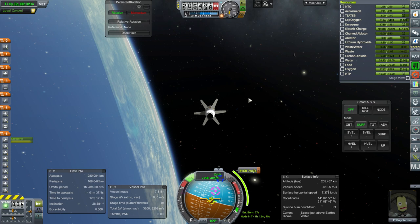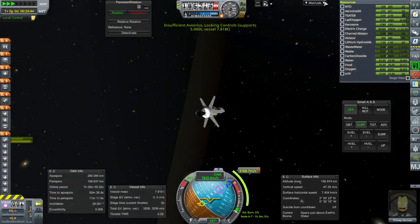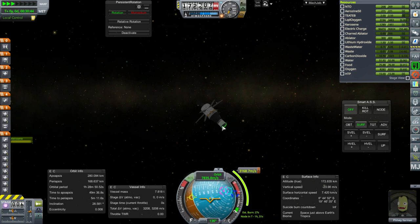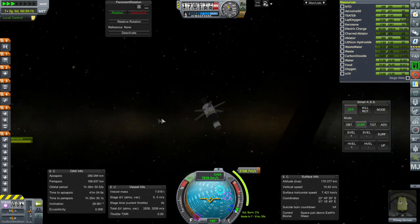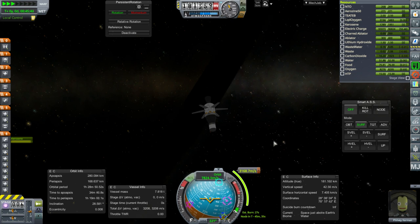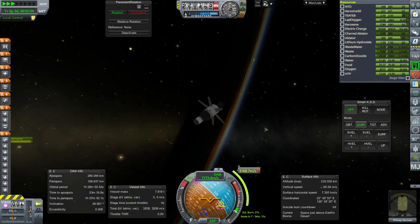Here we go. I doubt boiloff is going to be a huge issue. That total delta-V is, of course, subtracting the 1 kilonewton thruster at the top. The planet is looking weird again — it's mostly transparent. I don't like the whole transparency thing. It's practically a flat Earth right now. Very suspicious.